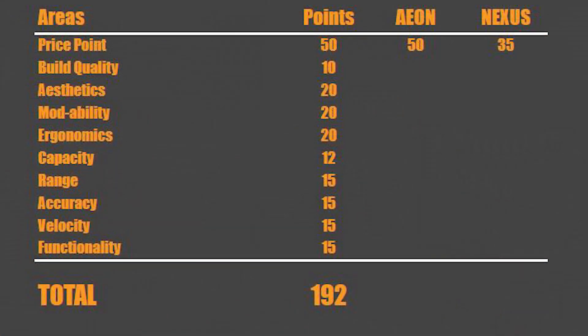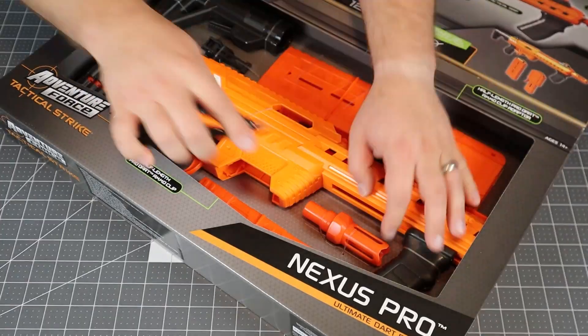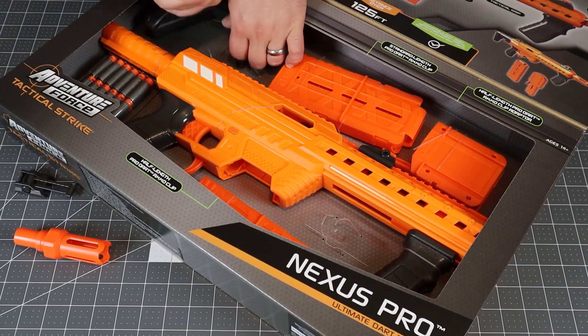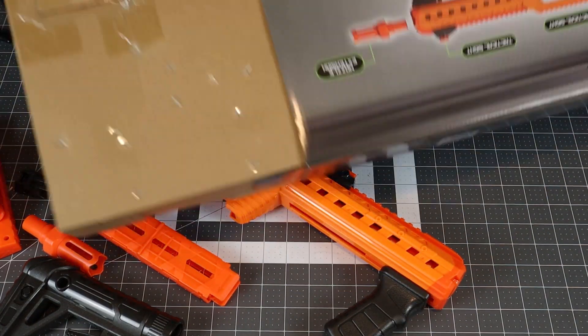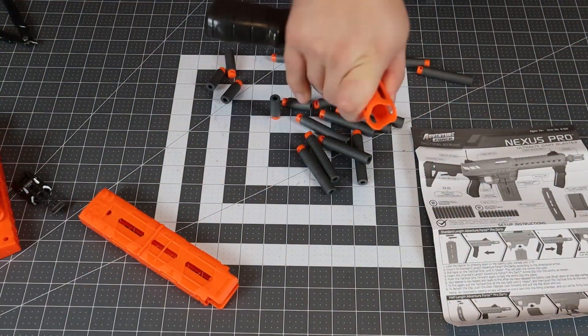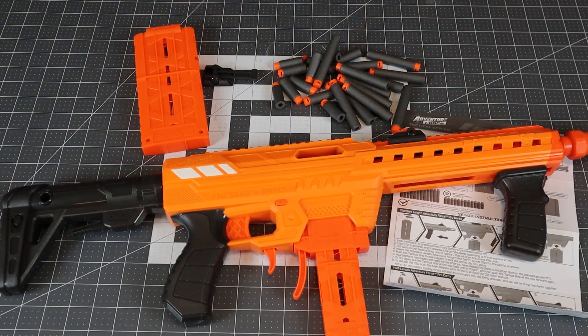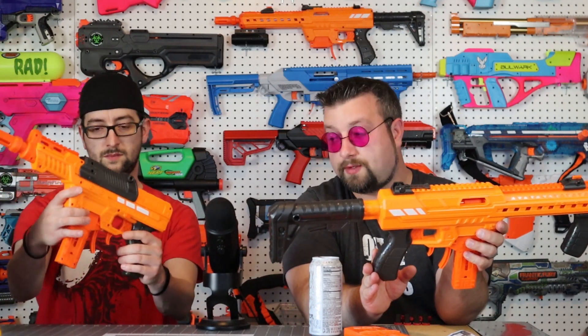In comparison, we gave the Nexus 35 points, and this is still a phenomenal deal. If you look at everything you get with the Nexus, there's a lot going on. Not only do they give you the short darts, they also give you long darts — which the Aeon does not. You get another magazine with 12 long darts and 12 short darts. You also get rail accessories and a stock attachment point in the back. This is $50, and that one was $25. Also, the Worker mag comparison doesn't even count the rounds — just getting 12 superior darts, because the darts are great, they're one of the best half darts right now.